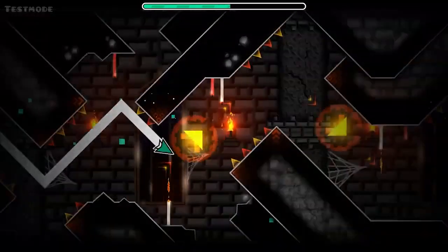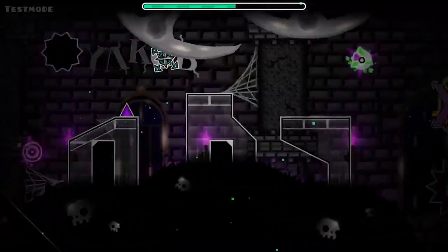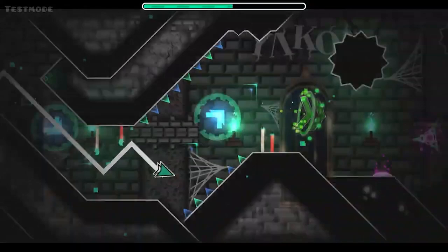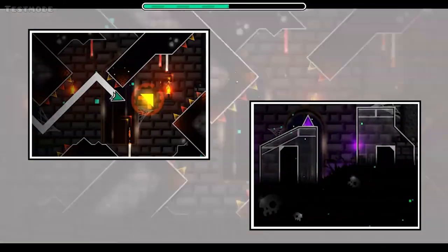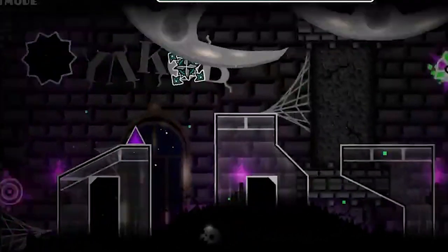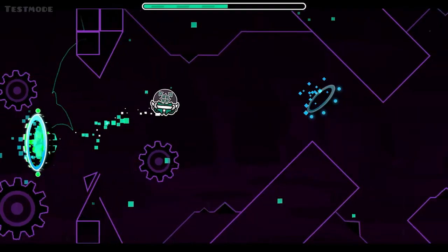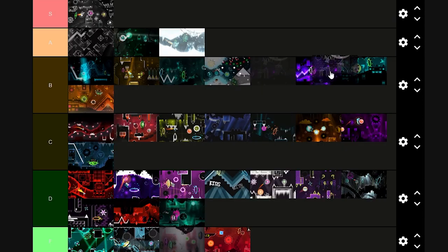Haunted Manor is a part on a budget, and that budget was rammed straight into the background. The custom background here absolutely carries — it turned out exactly how I wanted it to and gives off the perfect energy. Then you have the blocks, which are extremely average in the first half and blank canvases in the second. I can sorta hide behind the excuse of this part being made in a single day, but come on, these blocks are just awful. At least you can be distracted by these massive swinging blades that have less accurate hitboxes than actual Geometry Dash objects. At the end of the day, this is a harmless part made mostly for fun, and I think the background carries hard enough to let Haunted Manor slide into B tier.